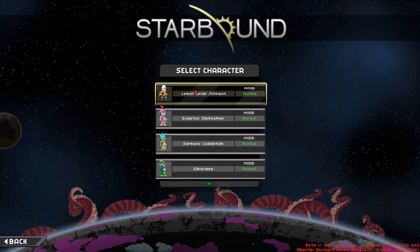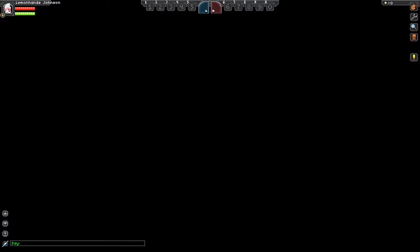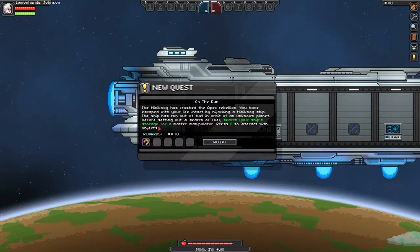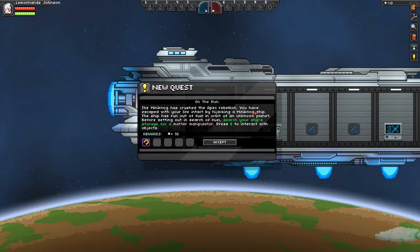So now we have Lemon Hands Johnson and we are going to go into his world. And we're in. The Miniknog has crushed the Apex rebellion. You have escaped with your life intact by hijacking a Miniknog ship. The ship has run out of fuel in orbit of an unknown planet. Before setting out in search of fuel, search your ship's storage for a matter manipulator. Press E to interact with objects. Our reward will be 10 pixels and the matter manipulator.